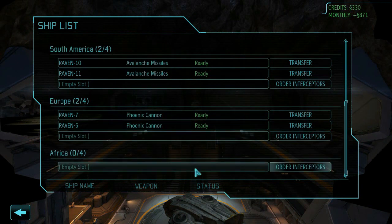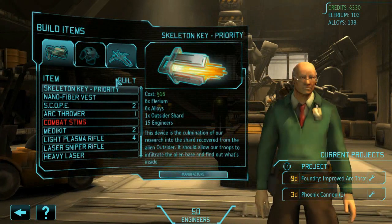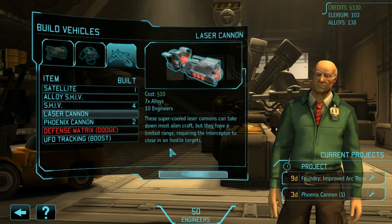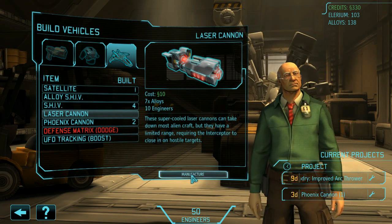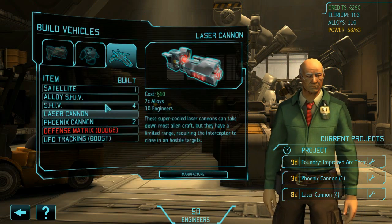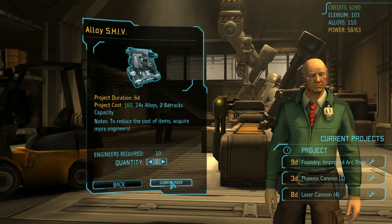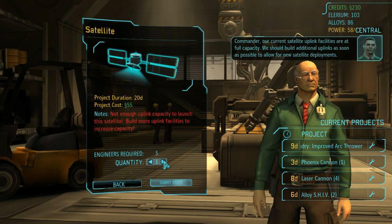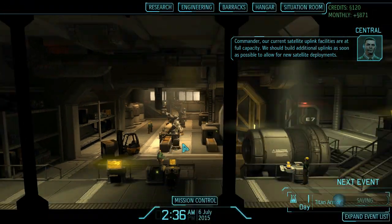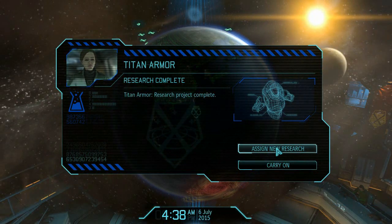New construction — build facilities. We need to excavate that as fast as we can get away with it. We can build an Illyrium generator but I want to probably save that — I can put a power one down there for the short term, which will probably power up the next two facilities. What are our ships doing at the moment — Phoenix cannons, Phoenix cannons, Avalanche missiles. We have laser cannons. Titan armor research is now complete — assign new research: skeleton suit, which does eat up some more of our alloys but we can now build a suit of Titan armor.